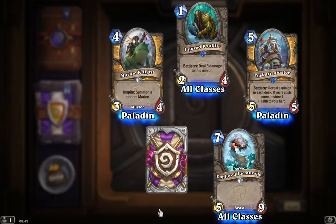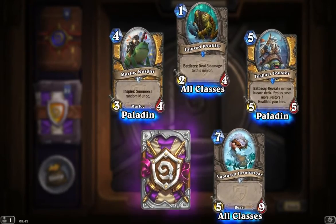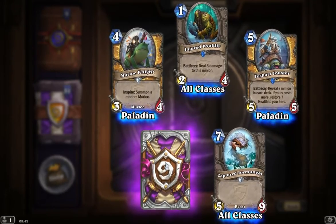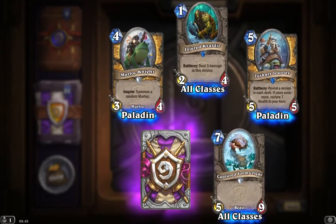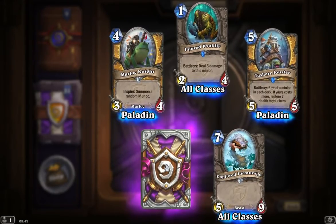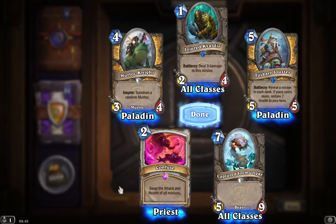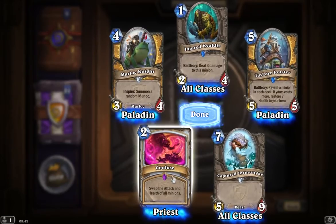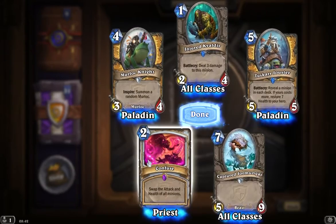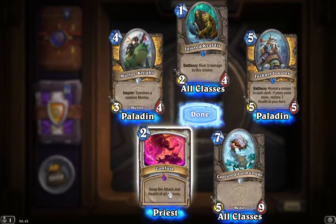We have our epic card here. What do you think this could be? Will it be a warlock card? Perhaps it will be a golden mage card. I think it's going to be a warlock card. It's a priest card — Confuse: swap the attack and health of all minions, for two mana. That could be useful. It might not be. Difficult to really tell.